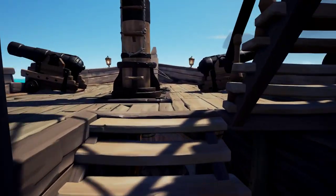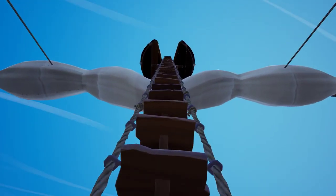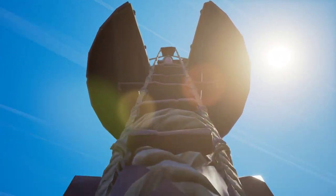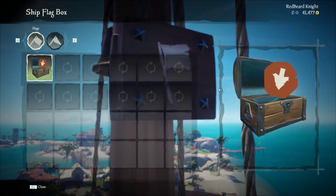And that is most of the information on the sloop. You have a bell right here. Let's go up to the top of the mast real quick, up into the crow's nest. Up here you have another bell and a small ship flag box.